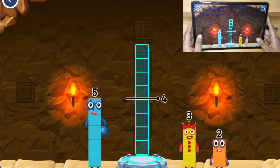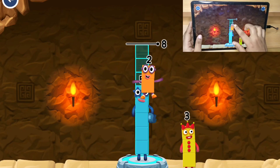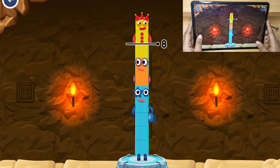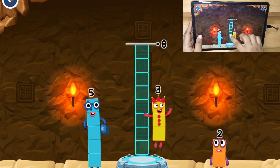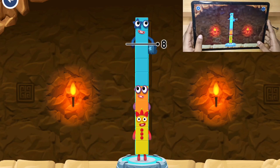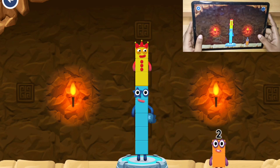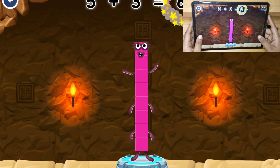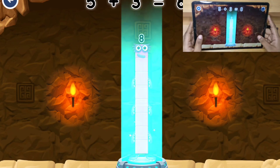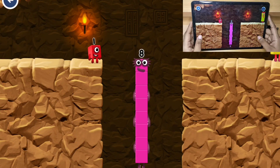Add number blocks to make eight. Five, two, three — that's too much. Three, two, five. Try a smaller number. Three, two, five. You solved it! Five plus three equals eight. I am eight. Fantastic!